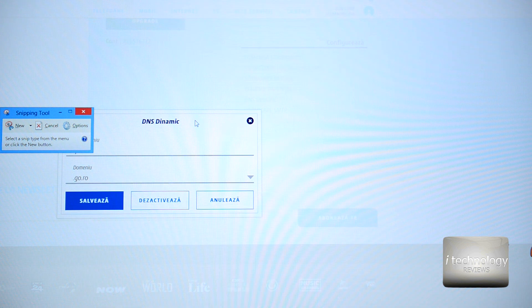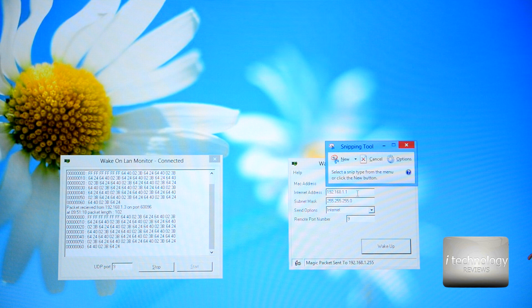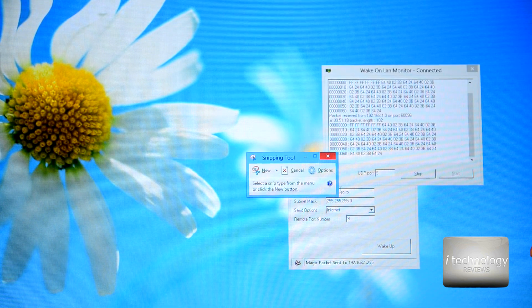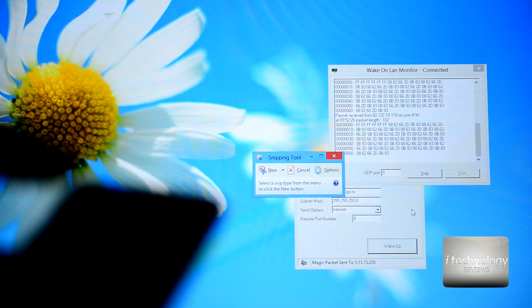Save the Dynamic DNS settings and go to the Send Options, then Internet. Put your internet address — the Dynamic DNS domain — and the port 9, then click Wake Up. At my surprise, it also worked with the direct IP. Now to be 100% sure it works from the internet, enable 4G on your phone's network. Open the application and send the wake-up packet. Watch the Wake On LAN Monitor — you can see it catches packages.